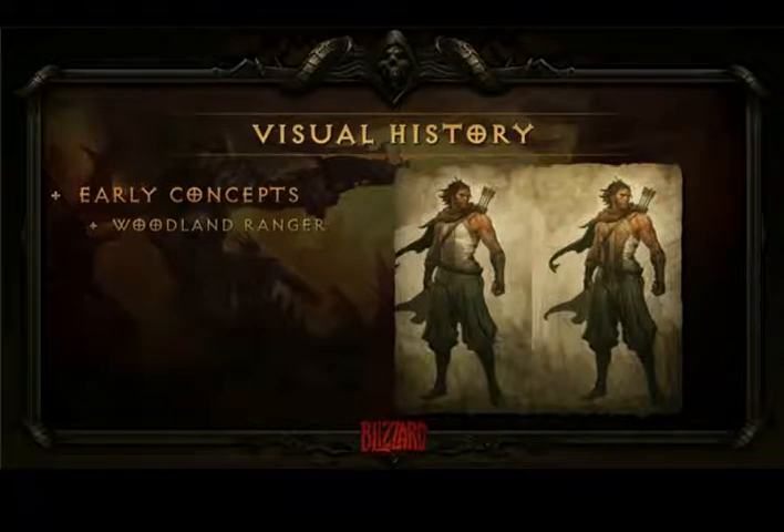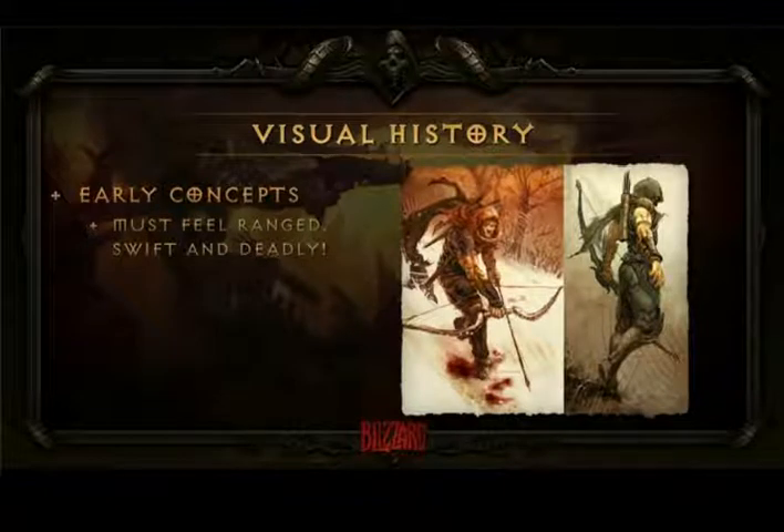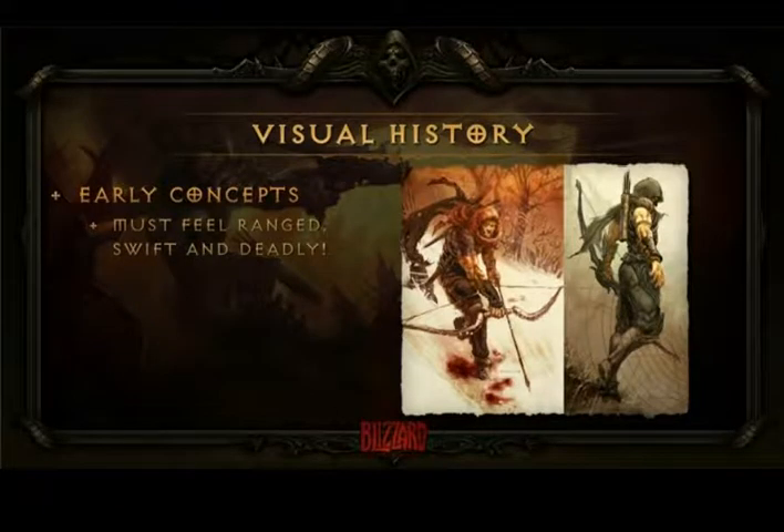Arrows in the back were a good starting point. We said to ourselves we wanted to make sure the character was still a little swift and also a little more deadly, so we added more of an edge to the character. But that still wasn't quite where we wanted the character to be.